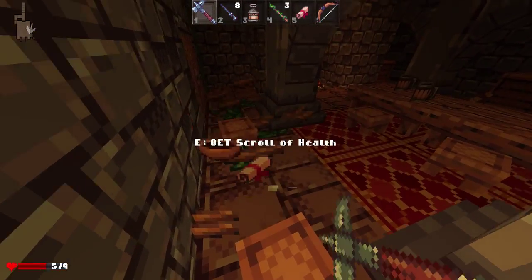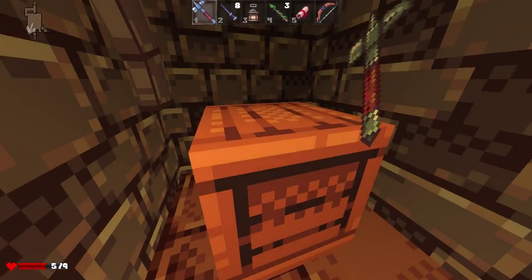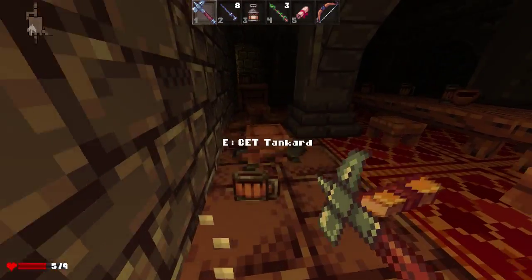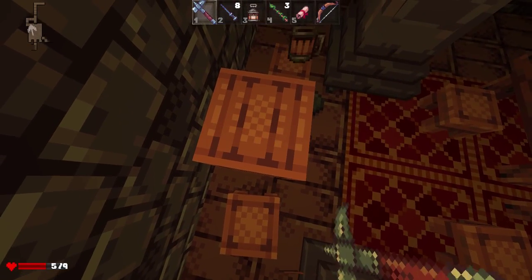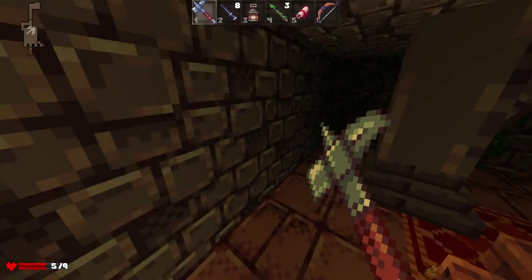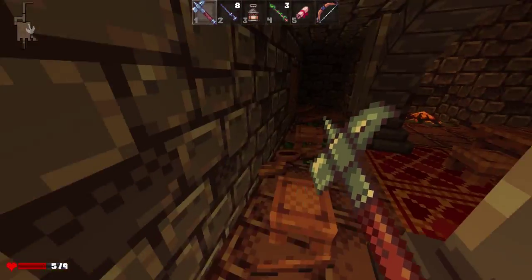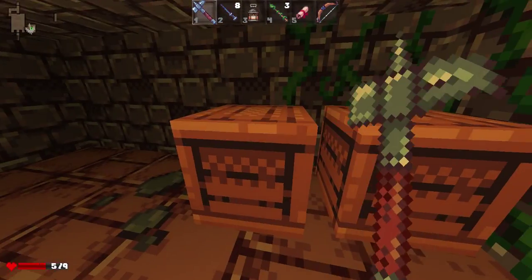Anything sweet? A scroll of health! Nice. I've never actually used a scroll of health, but I have a good idea what it might do. So if it does what I think it does, then that is a great find. Is there any secret door here? Or a completely obvious door? Because that works too.